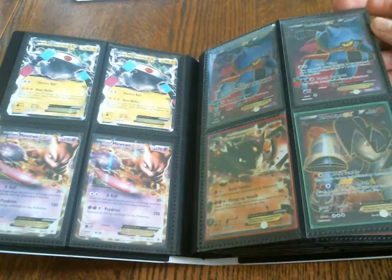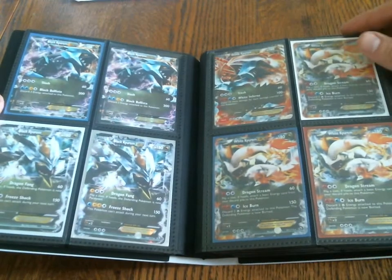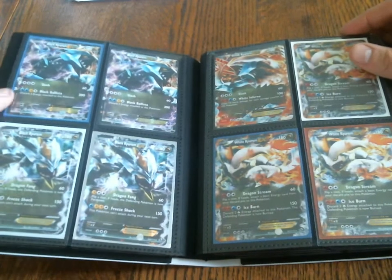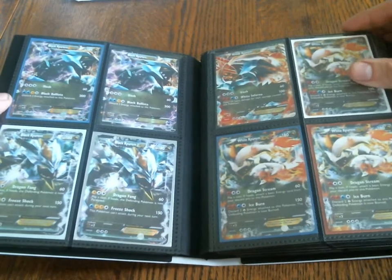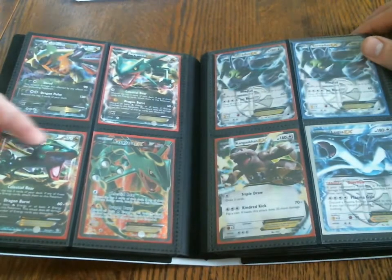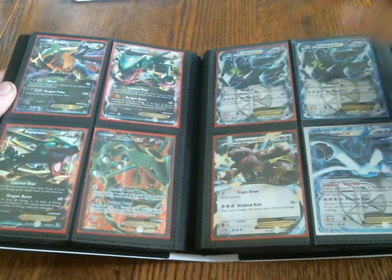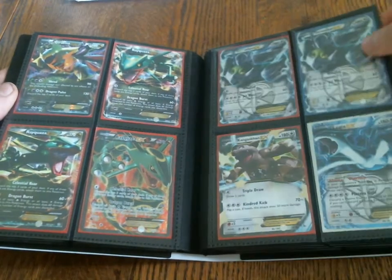So all these cards are in near mint condition, with only a few probably having condition issues. I pretty much sleeve every card I get right away. Black Kyurem EX — pretty powerful card — those are also new to the binder. As well as all three Rayquaza EXs. And I did trade for a spare Kangaskhan EX, so that's also available for trade.